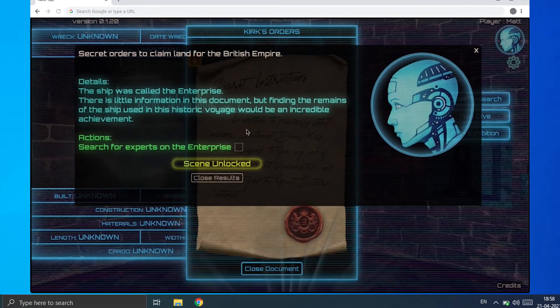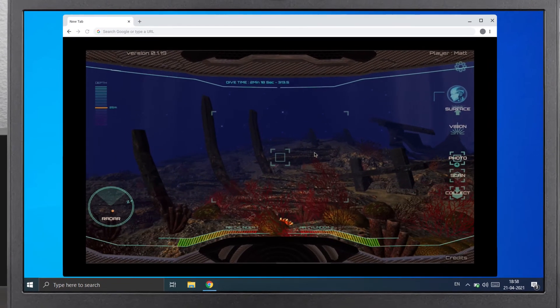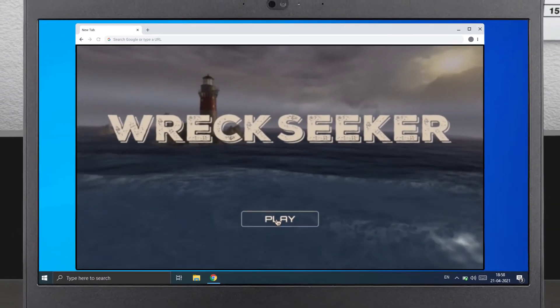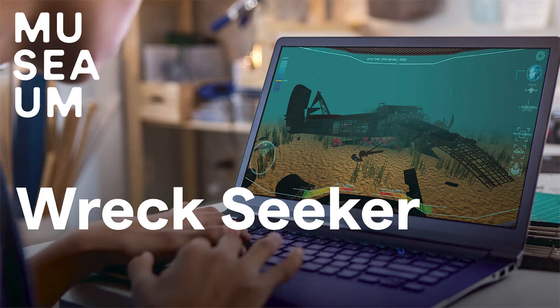Explore the resources the museum has both on-site and online that relate to Australia's cultural heritage.